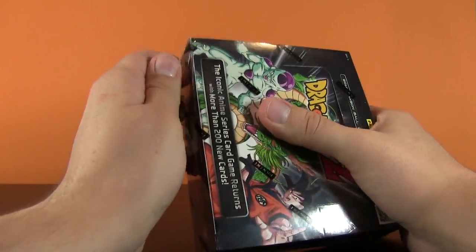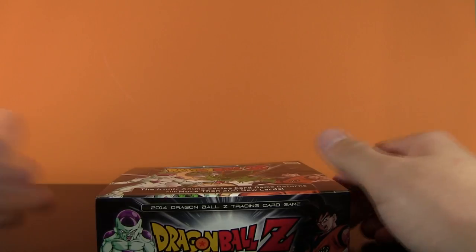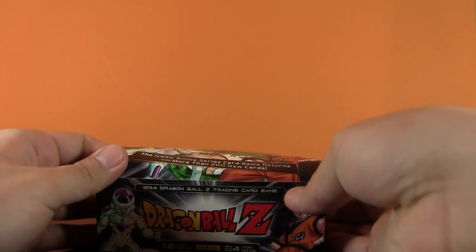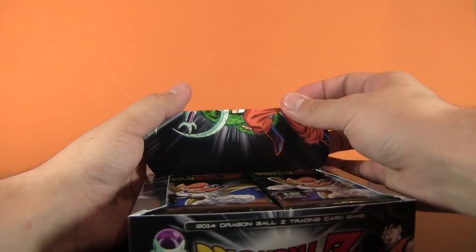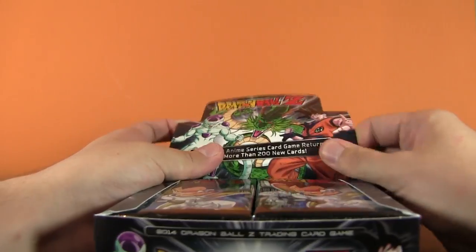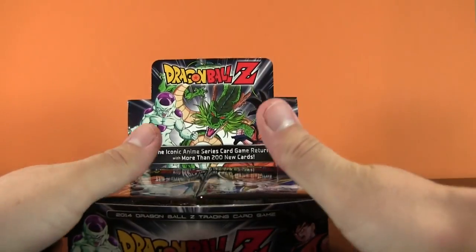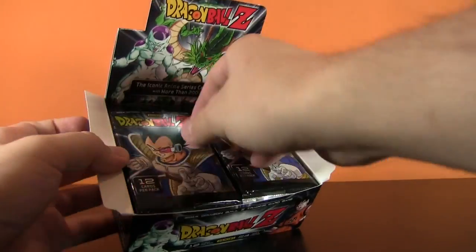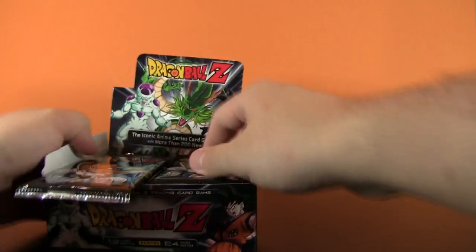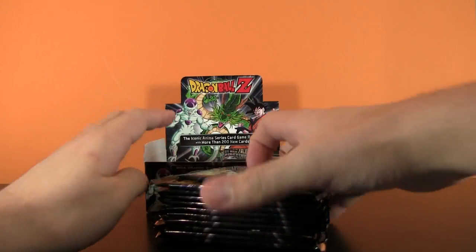All right, so I'm hoping for some really cool art here - I really, really hope for that. Just because I love Dragon Ball Z and I'd love to have some cool art from it in the form of cards. The iconic anime series card game returns with more than 200 new cards - that sounds pretty promising. So this probably folds up. Look at who we are greeted by - Mr. Vegeta. It's pretty awesome. So now we've got the little card store display. We're going to fold these two flaps up. Here are all of our packs. It looks like Vegeta is on all of them, so that's pretty awesome, because I like Vegeta. My favorite character is Trunks, but Vegeta is pretty boss.